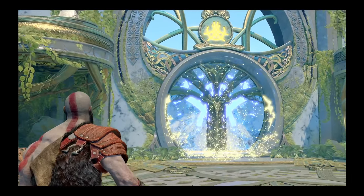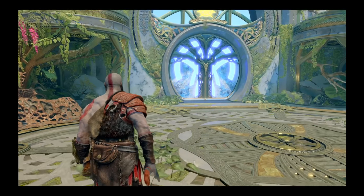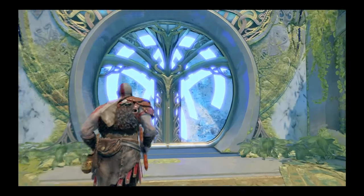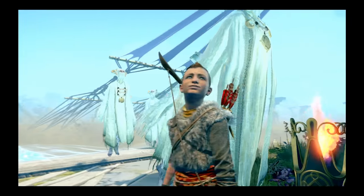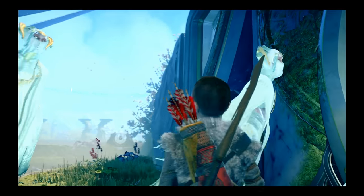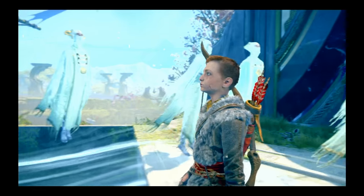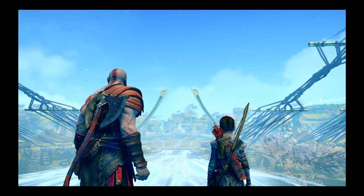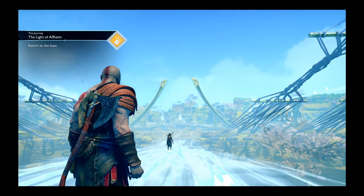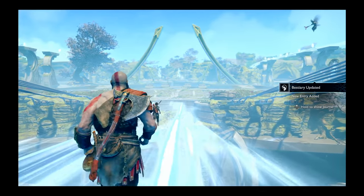So it's a door after all. Let's just go over to it and see what happens — just press circle. Return to the boat. The one with the horns is back. What does he want now? Trophy unlocked: Feels Like Home.